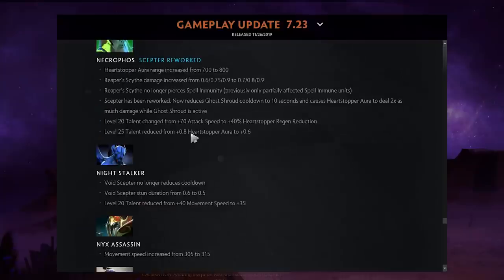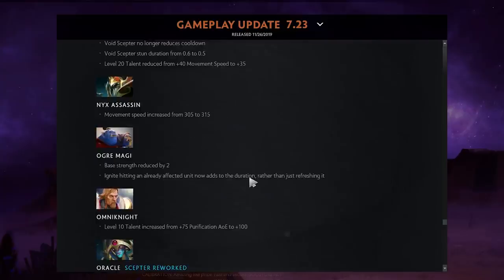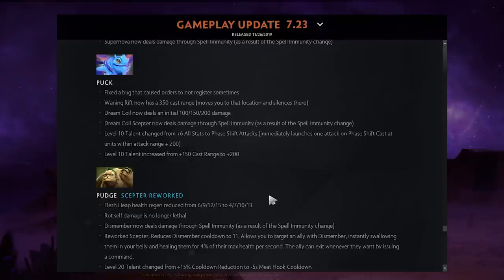Nature's Prophet is the best hero in the game right now — very cool. Night Stalker's scepter got nerfed: it no longer reduces cooldown and his stun duration was nerfed. Nyx Assassin got a movement speed increase.